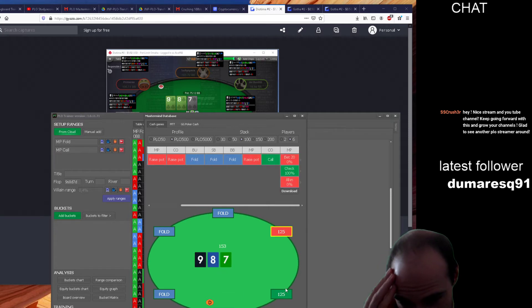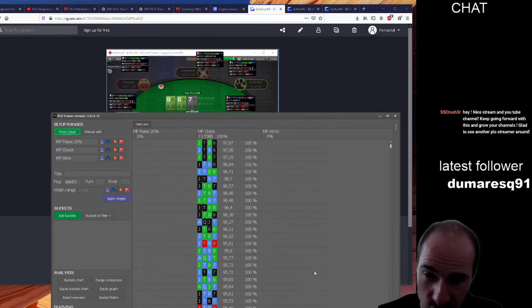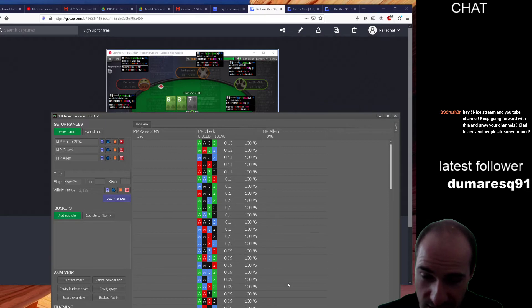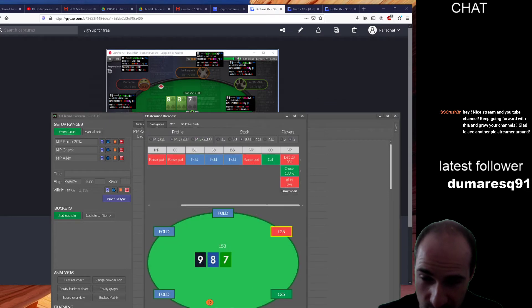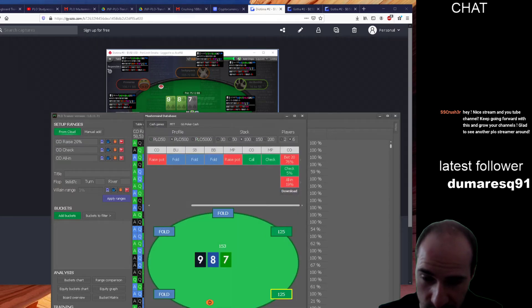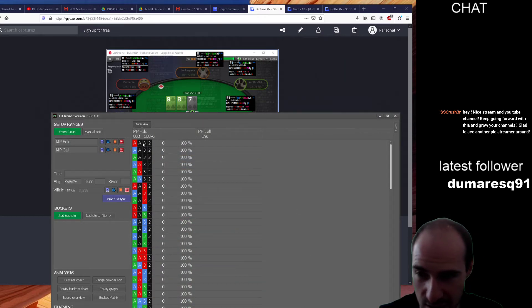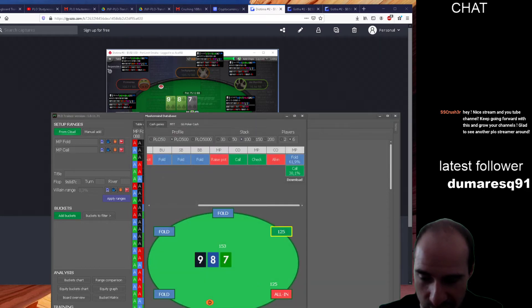What about the same thing with no flush draw possible? Ace-ace-two-three — okay, again 100% check. And if we face an all-in with ace-ace-two-three, I think it's still folding — and it is.